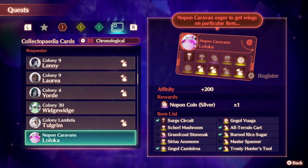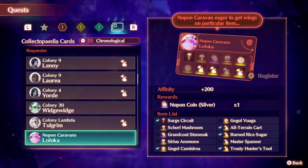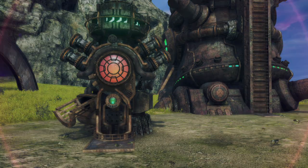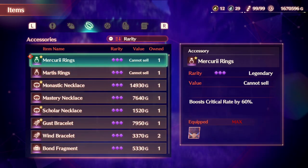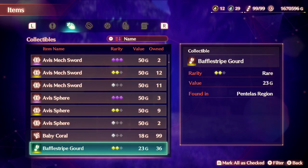We can now go further into this. Each no pawn's items are based on one specific region. So if Lolika is based in one region, following that logic, if we're missing one item but don't know where to go, the easy thing is to find where you got one of the others. For example, if I have my trusty hunter's tool and my all-terrain cart, I can go to my items list and search for that item.